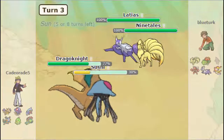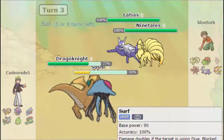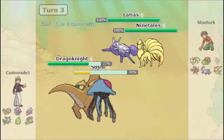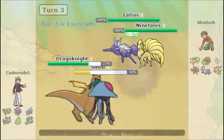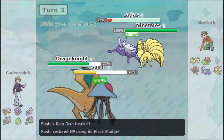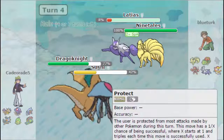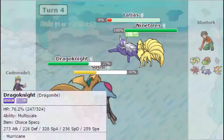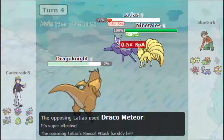He sends in Ninetales, which gets Drought up. It's literally a speed tie with Dragonite. I'm going to Dragon Pulse the Latias and use Rain Dance with Sushi. It goes for Nasty Plot — scary. It misses the Draco Meteor, I get Rain Dance up, and Dragon Pulse almost takes out the Latias. I Dragon Pulse again and Scald the Ninetales. It goes for Extrasensory which takes us out — too bad.